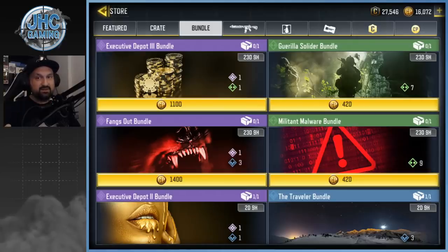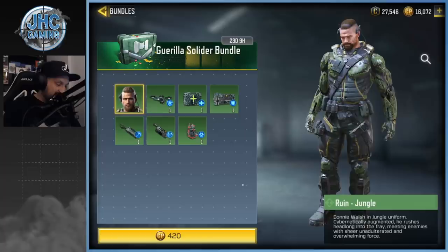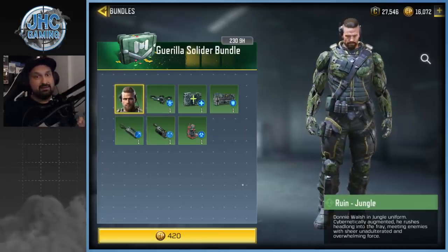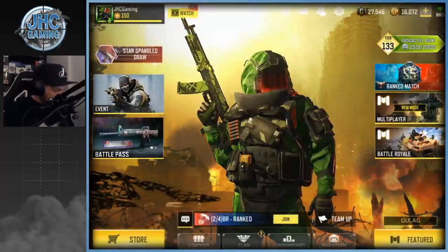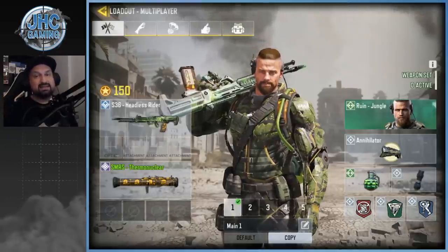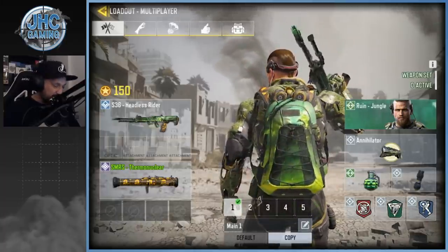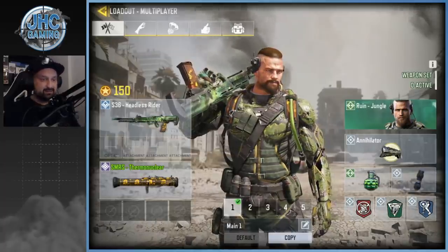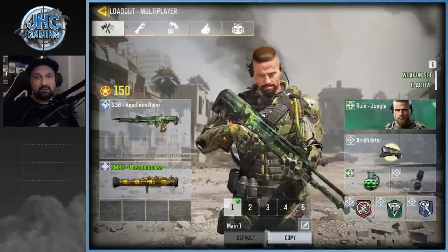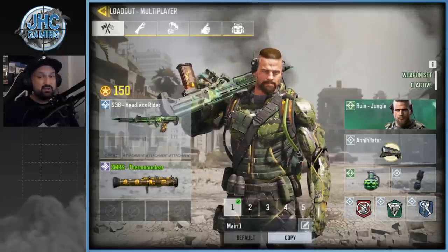One of these is the Guerrilla Soldier bundle — 420 COD Points, 420 gang gang. You got the Ruined Jungle skin, it is finally back. It's a super old and kind of rare skin, well not anymore I guess. I used to play with that skin a lot in the first couple seasons — it was really cool with the Headless Rider backpack and the Headless Rider S36, back when the S36 was actually really strong. That was one of my favorite loadouts and one of my favorite skins. The Ruined skin is awesome, and for 420 COD Points it's actually pretty cheap.